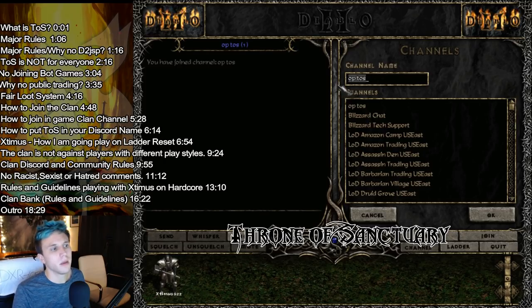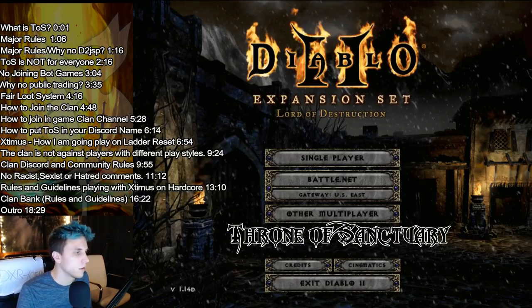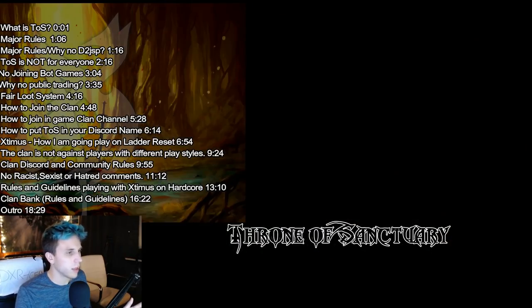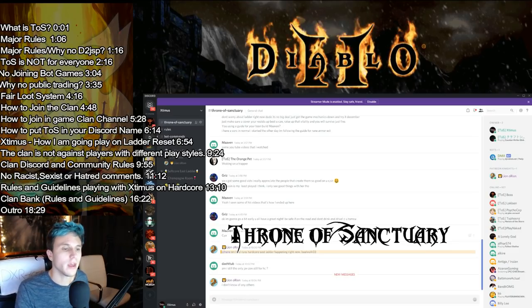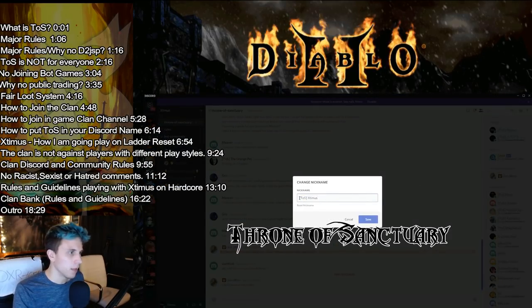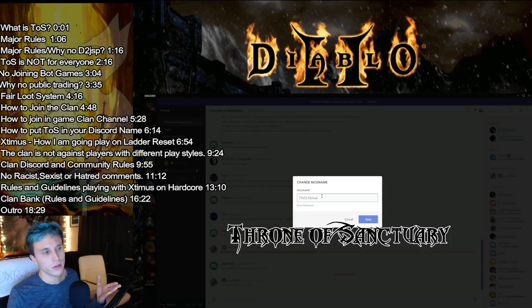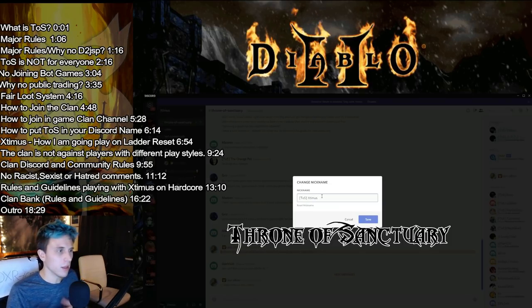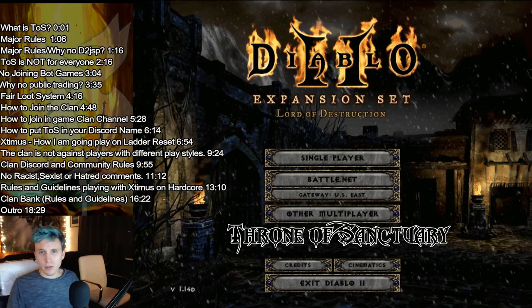Having OP in there gives me moderator privileges when spammers and things like that come in. Next I'm going to show you guys how to put TOS in your name on Discord. Over on Discord, if you want to join the Discord channel for the guild, there's a link in the description below. To put TOS in your name, just find your name on the right, right-click on your name, and click 'Change Nickname.' Then just put TOS and then your name. All that does is change your nickname in this Discord channel — it doesn't change your account name or anything like that. It's just a nickname and it's temporary.